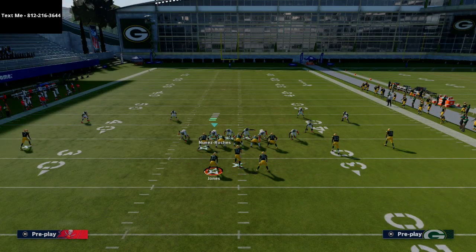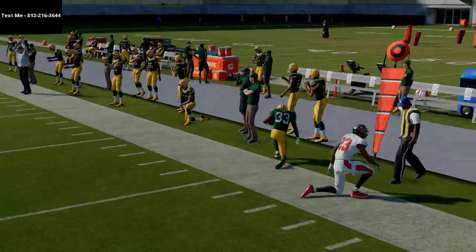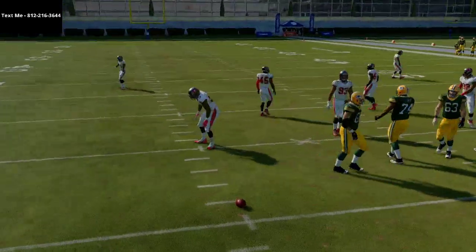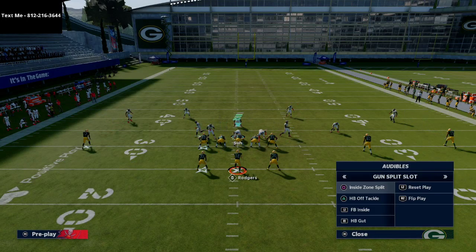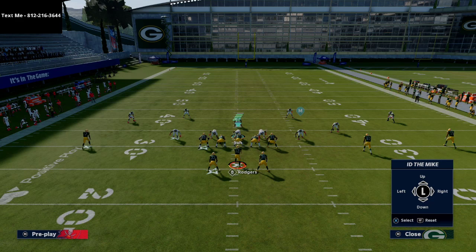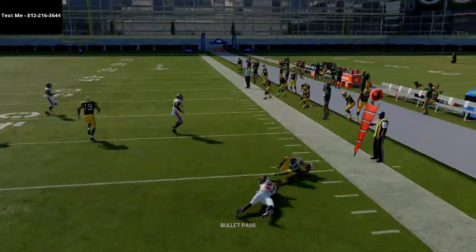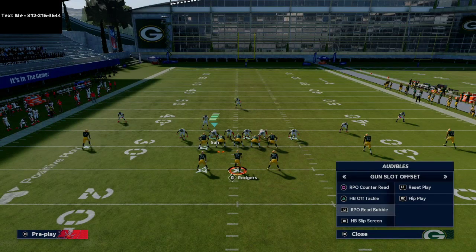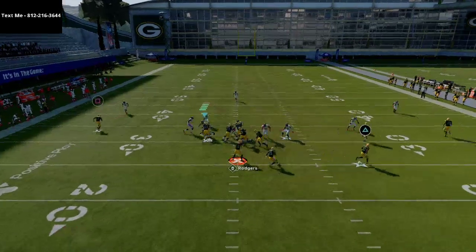If they come down and blitz you, it's a quick pop pass out to the back. You really want to be on the left hash when you run this specific play — you won't have enough space on the right hash. If you're on the left hash and they're running mid blitz, this is a great play. Make sure you ID that defensive end. If you get it out quick to the back, a lot of times he'll break the tackle and go.